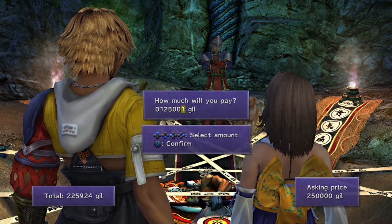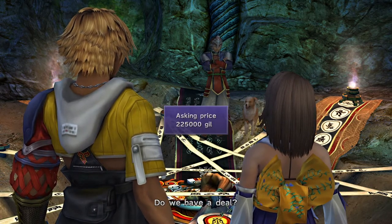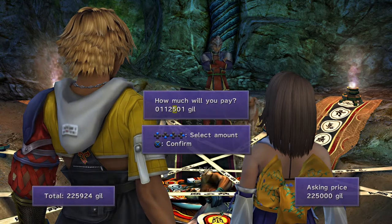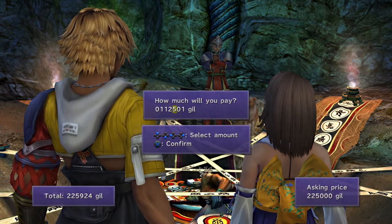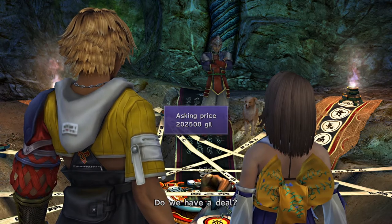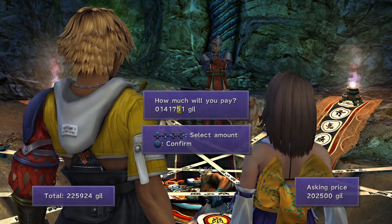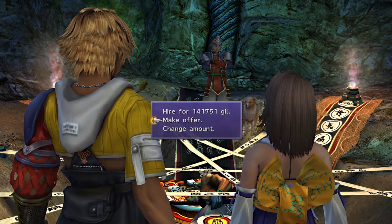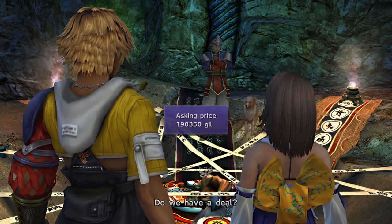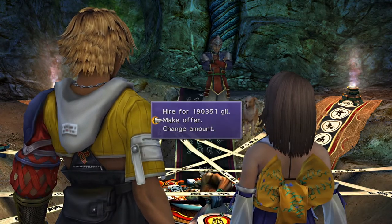You can reduce it by offering half of it plus 1 Gil. He will be asking for a price again, but this time reduced. Make another offer — half of it plus 1 Gil. The Fayth will give a price once again, but this time offer 0.7 times what you see on the screen. I added another 1 Gil just to be safe. The Fayth will make one final offer — pay this price, and Yojimbo will be yours.